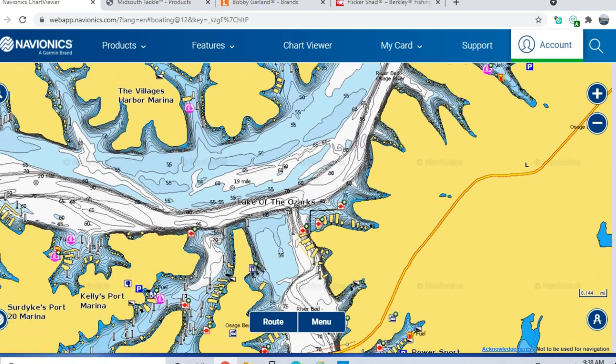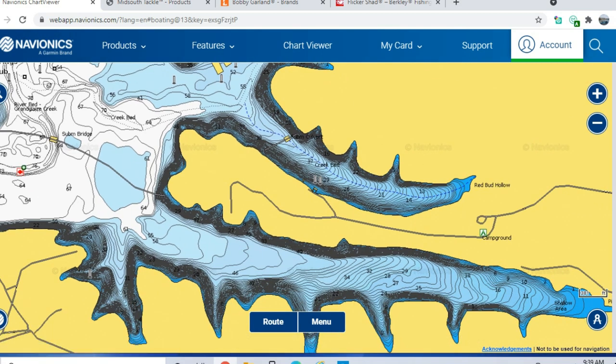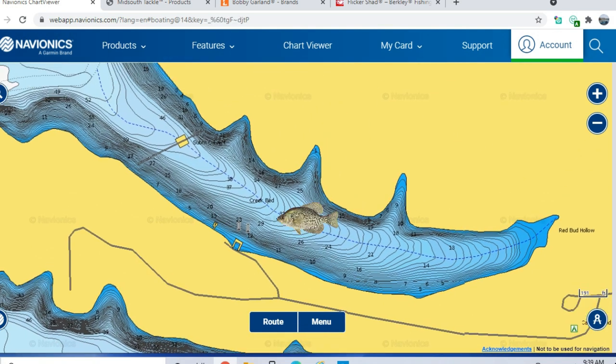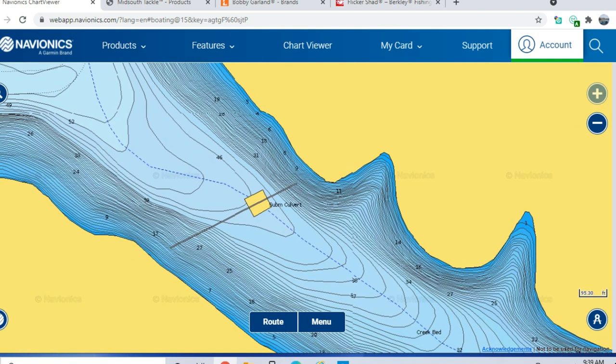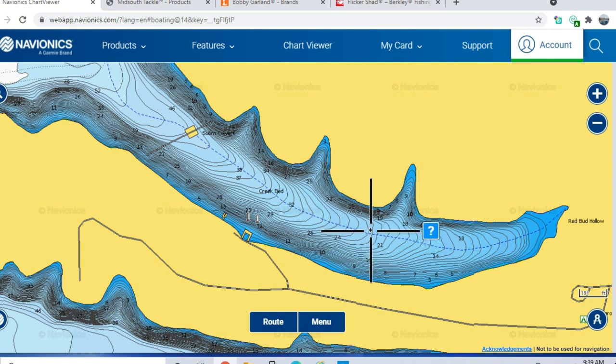Another way to catch these fish if you have a boat is to come out to some of these points along the old creek channels that are more open. Back here on the Glaze arm in this big long cove, the fish will come back in, spawn in these pockets, move back out, and suspend around these secondary points and little bends along this old creek channel. If you come over here you can see there is a creek bed down in here — there is actually an old road bed. These areas are very good for trolling crankbaits through, because crankbaits cover a lot more ground and help you figure out where the fish are. A lot of times they suspend in the middle of the water column at maybe 10 to 12 feet. Sometimes they're a little bit deeper — down to about 20 feet — and as summer goes on a thermocline sets up and the fish will usually hug right around that thermocline.